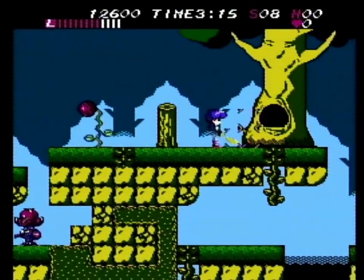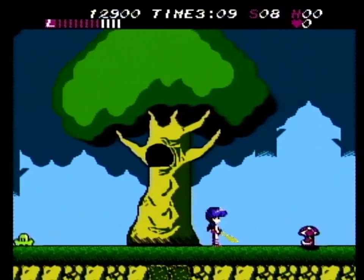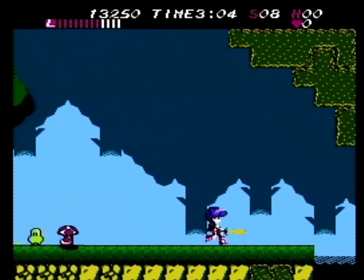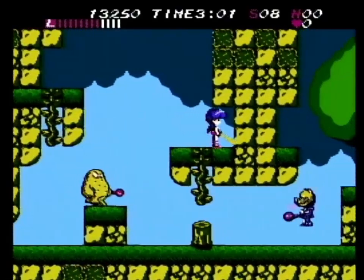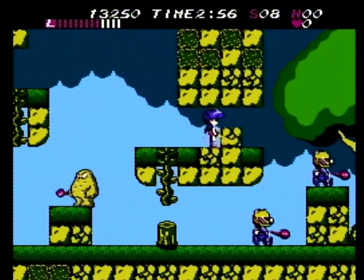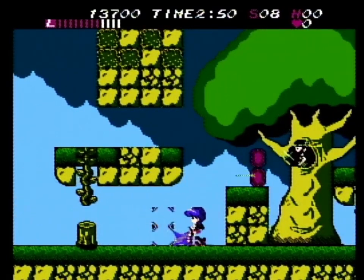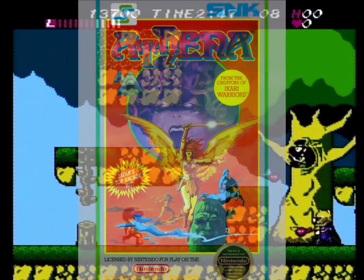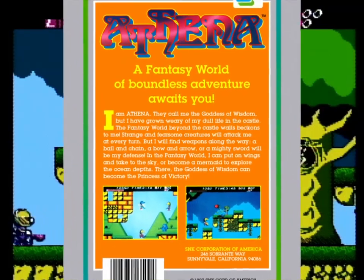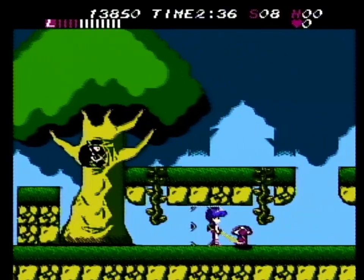The NES port of Athena has all the standard degradations one would expect when compared to the arcade original: muted colors, less graphical fidelity, less fluid movement, and less spectacular animations. But the game is mostly all here. On the surface, it looks promising, and that is really the thing that sets Athena back the most for me. There are far worse games on the NES, but Athena looks like it should be better than it is. You get reeled in because maybe you remember the arcade version fondly, or you saw the box art and thought that's got to be decent — and then you start actually playing the game and realize: oh no, not decent.